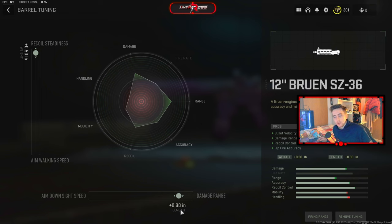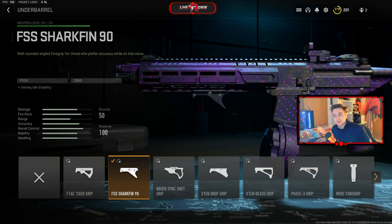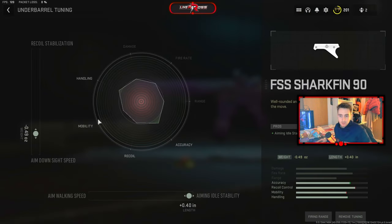This will just help keep this SMG as steady as possible, and we've also increased the damage range to plus 0.30. Next we're using the FSS Shark Fin 90 under barrel — the reason we use this is because it only gives us pros through aim and added stability, there are no cons. Through the tune we increase our aim down sight speed to minus 0.49 and the aim and added stability increased all the way across to plus 0.40.